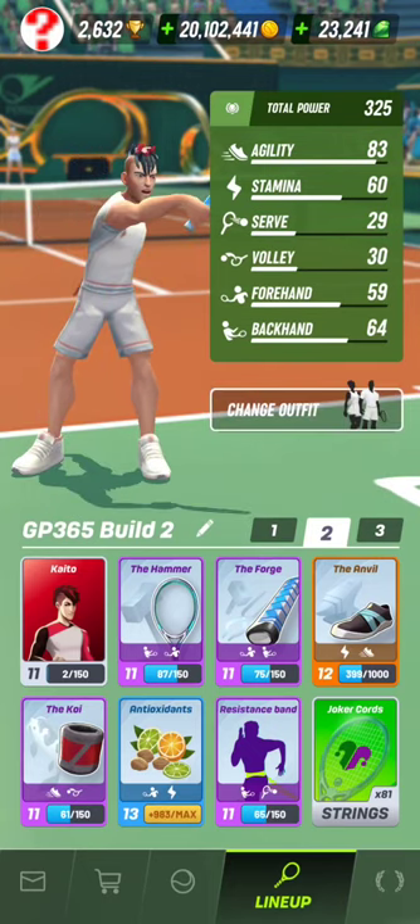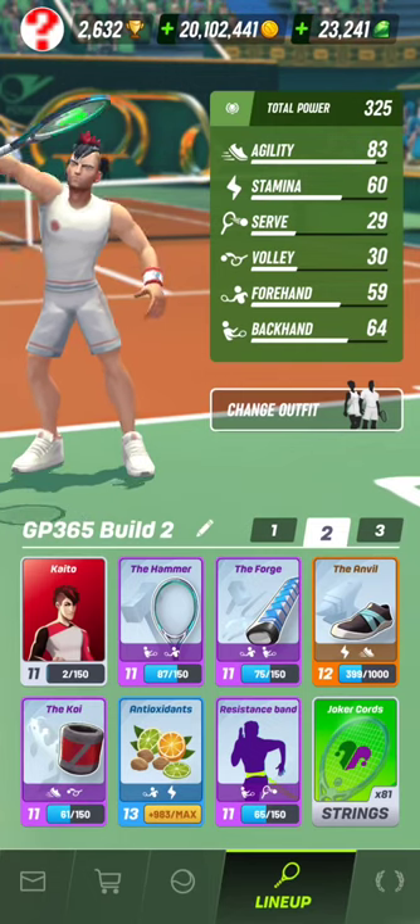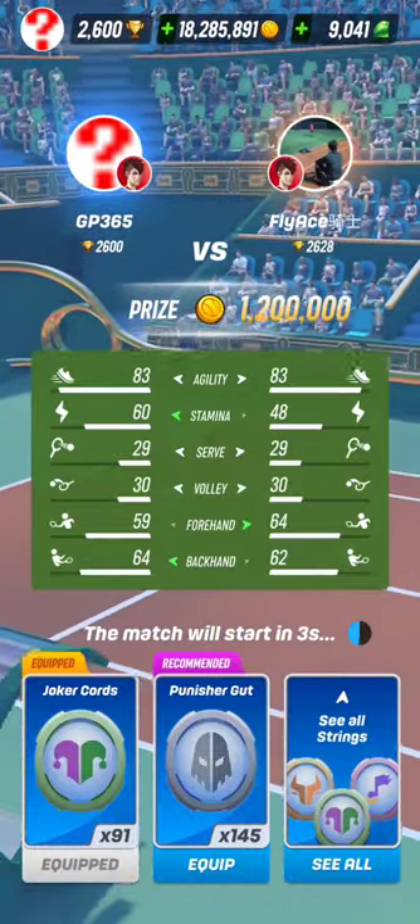So why do I use the word aggressive counter-puncher? That's because normally the counter-puncher is a defensive baseliner, also called a retriever, who tries to return every ball and relies on the opponent making mistakes. But in this video, I will try to take risks whenever possible and not just return the balls the most secure way possible. That's an aggressive approach while playing with the counter-puncher character Kaito.